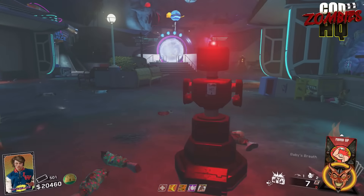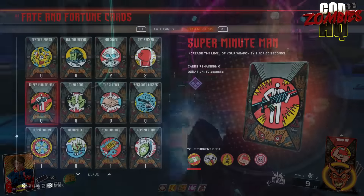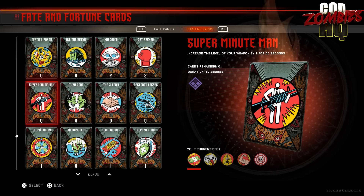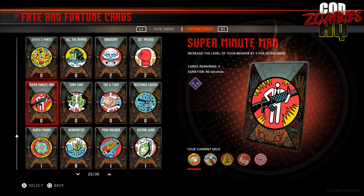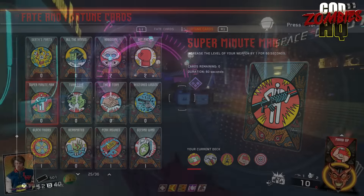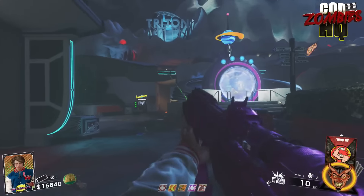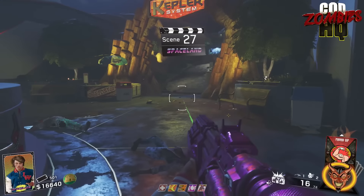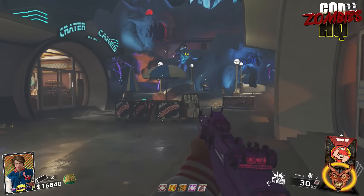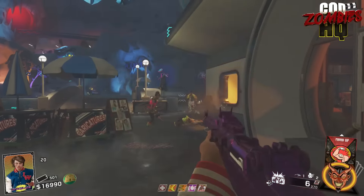Essentially, you can get the upgraded wonder pistols without completing the Easter Egg. The way you do this is with a fortune card called Super Minute Man. What it does is pack-a-punch the current gun you're holding — essentially this game's version of Ephemeral Enhancement. You use Super Minute Man while holding the wonder pistol, it'll be upgraded. You then place that pistol back on the cardboard cutout where you crafted it, wait for the Super Minute Man timer to run out, and when it does, you can pick up that wonder pistol again and it will be permanently upgraded.